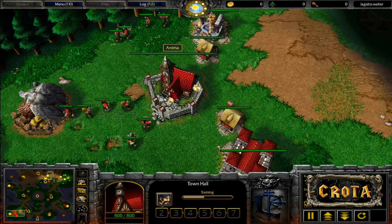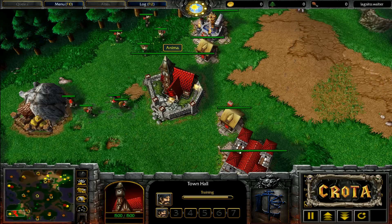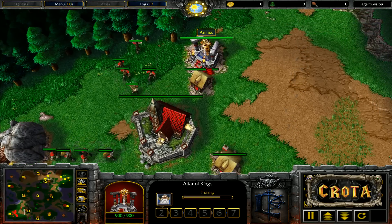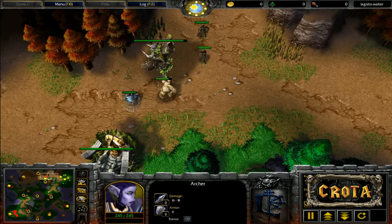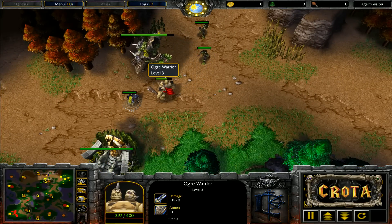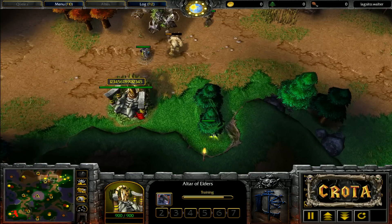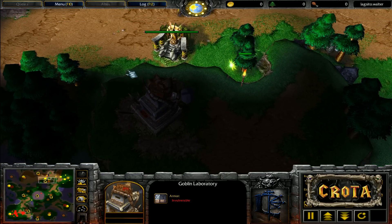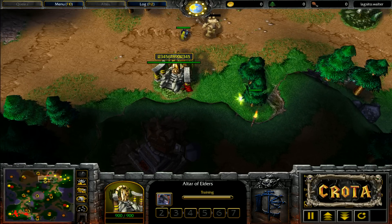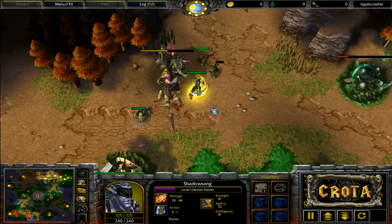The demon hunter, archers, and huntresses all take that down. Gotta remind myself — don't drink carbonated water right before a cast even if your throat does hurt. The ancient of war is now taking a beating and dealing some damage. You can see the goblin laboratory is not actually revealed, so I don't know if sight only works with moon wells or if this is just in a bad position.